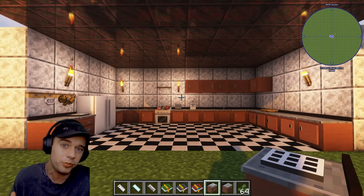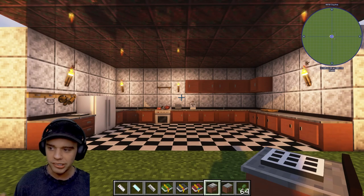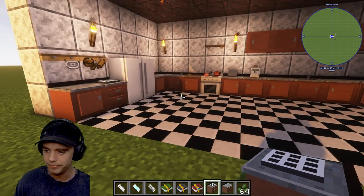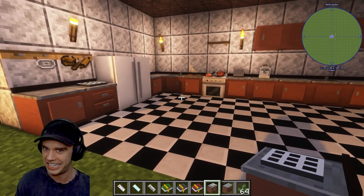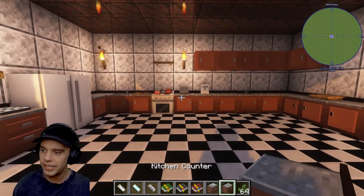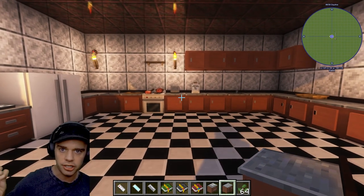This is Cooking for Blockheads and we're going to build a beautiful kitchen like you can see before you. This is a pretty simple mod that does a lot - it's really helpful for how simple it is. This is what your kitchen is going to look like.